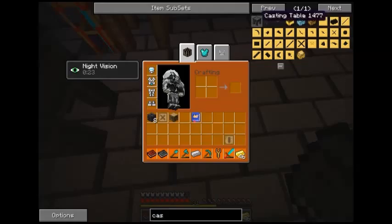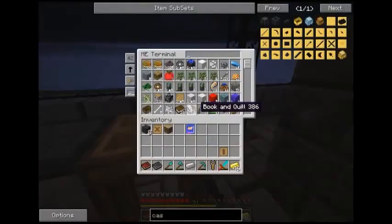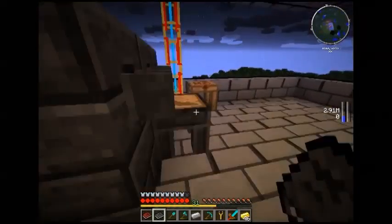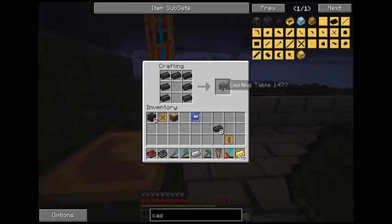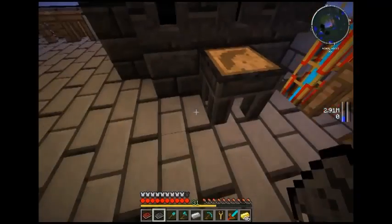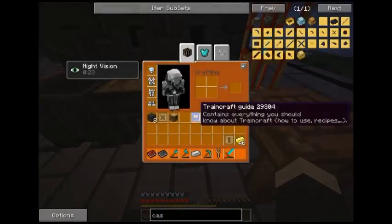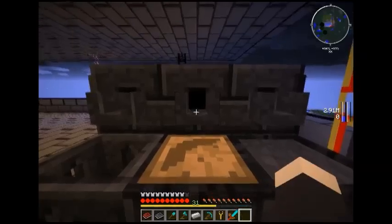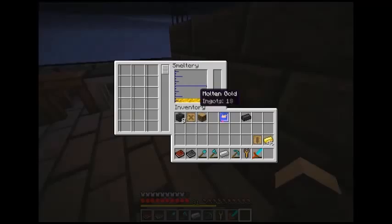Casting channel, casting table, casting base — that's the one. Let's see if I've got enough for one casting table and one casting basin. I have. So I can now drain out excess molten gold ores into that.